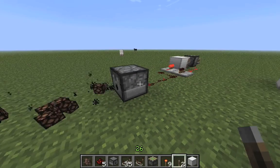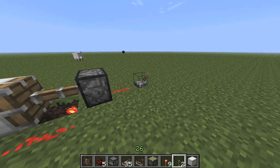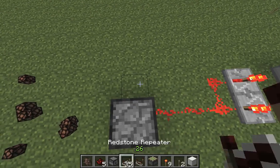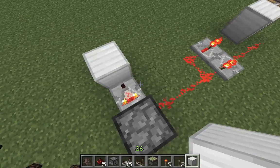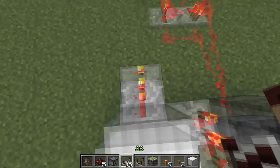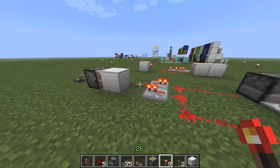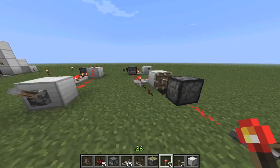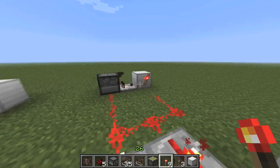The bad thing about this is it will keep on ticking no matter whether it runs empty or not. But we can quickly change that with another comparator, which will tell us whether the dispenser is already empty or not. And since the comparator signal is very weak, we're gonna extend it with a torch since we need to invert it. And — yep, turns itself off. Perfect.